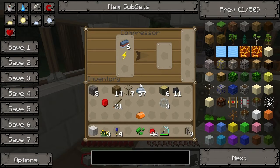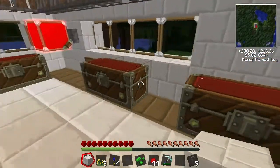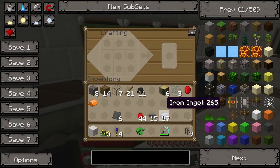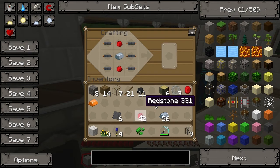We've got six of those. The next thing we need is an electronic circuit. We need to get some iron, redstone, and copper cable. Iron in the middle with copper cable around the outside - that's all we need there. Then refined iron to complete it.